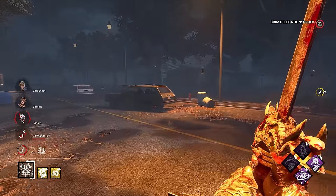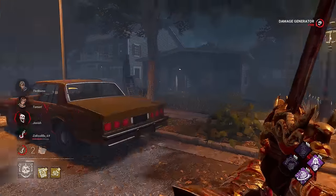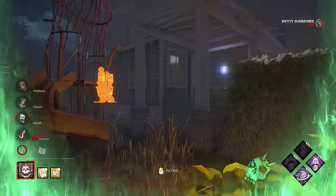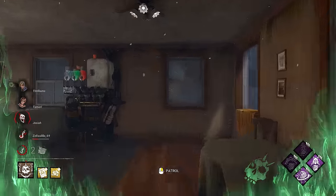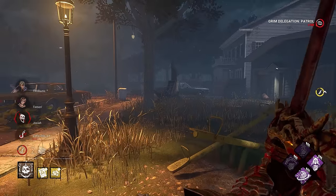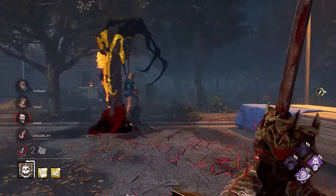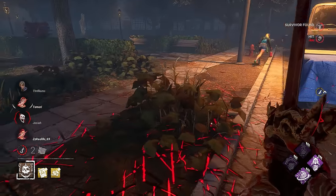That kind of forces her into a spot. And there's our last Scourge Hook. It was a little risky to go away from our gens while doing that chase, because you never know if they're gonna be able to pop a gen down. It's only about 45 seconds if they do. So a little risky, but we're able to kind of fight that risk off with Pain Res.